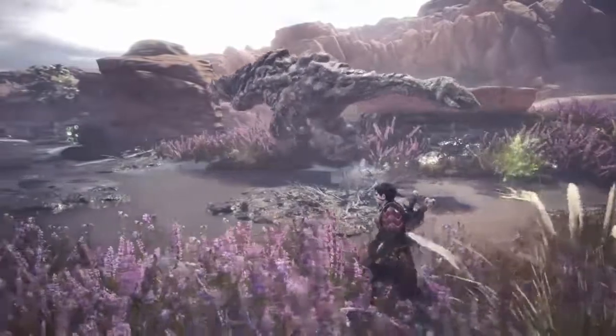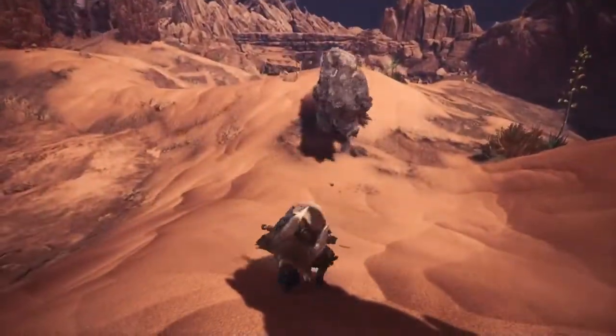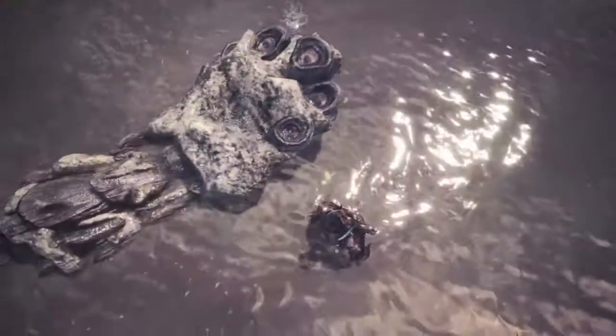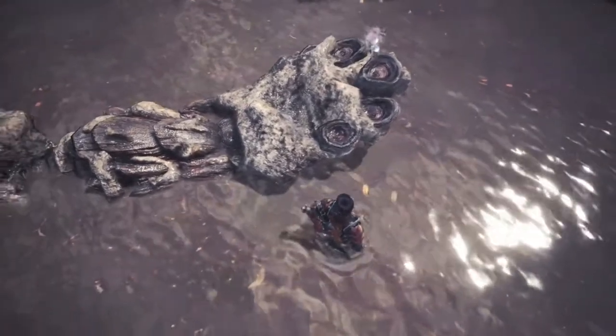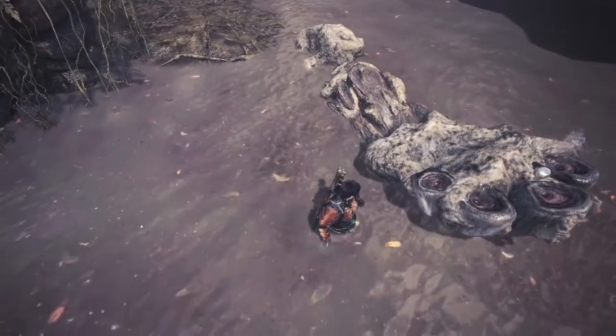You may have noticed the large chunk of hardened bone protruding from its head. Barroth use this to smash foes into the ground or charge at any opponent. Not only that, but it also contains five small holes on top. These are actually its nostrils. The high placement of them allows the Barroth to breathe when fully submerged in mud.